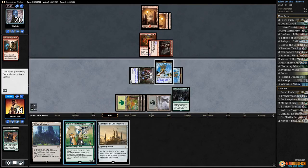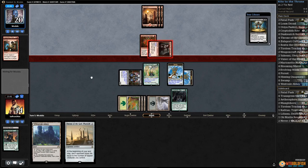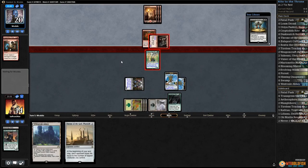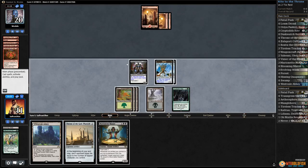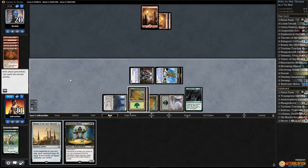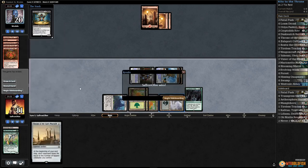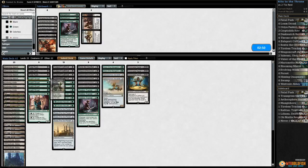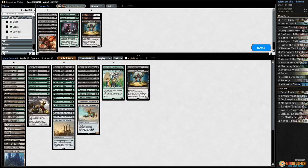Play Forest, play Cryptolith Rite, play Vizier. Marionette Master on top — pass the turn. Opponent attacks — we're gonna block. Probably gonna lose Vizier but it's worth it. Oh, Invigorating Rampage. At least we kill the Falconrath Gorger, down to 11. Opponent passes. Play Westvale Abbey, play Marionette Master, tapping our creatures. We didn't even get to play our Throne — opponent scoops it up.